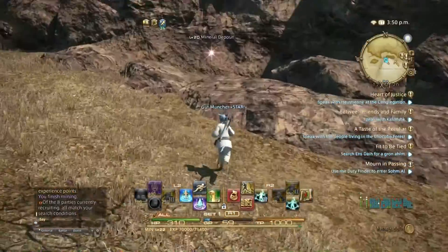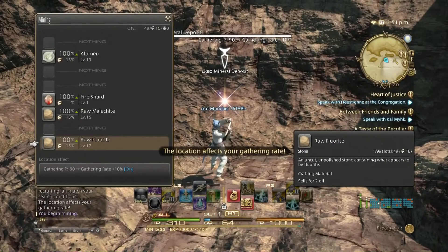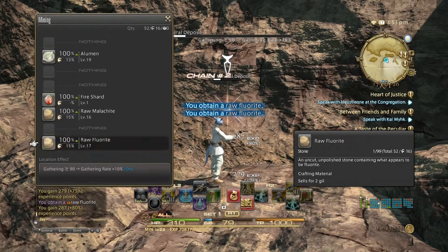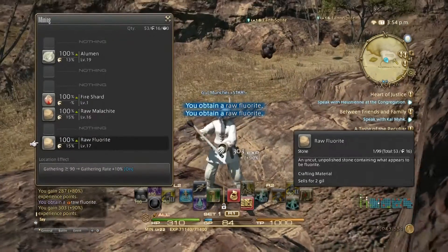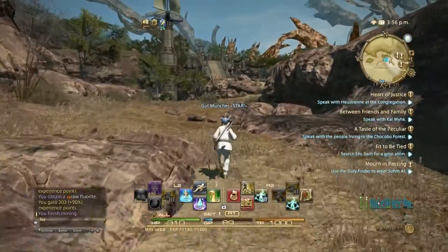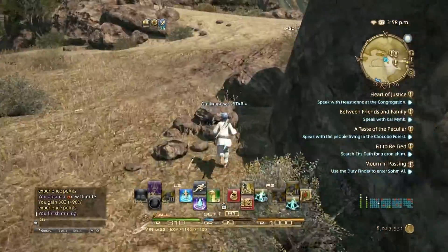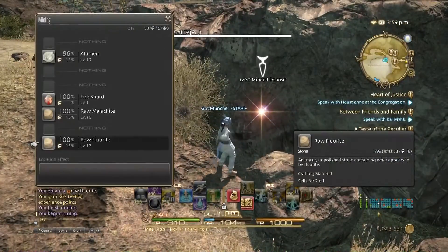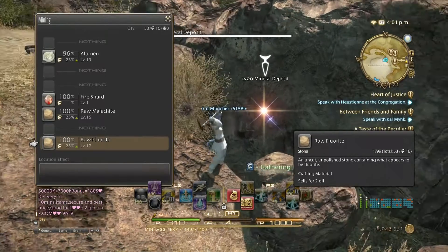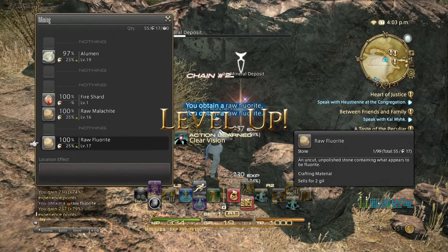You can also sell this stuff here — this is low-level mining stuff, and I'll be able to sell it in stacks of 99. I'm not really sure how much you'll get for it; I'll check that out later. A friend of mine pointed out that the stuff you can use — like the mudstone and the limestone — those types of stones used in crafting more often sell at a much higher price than the other ones. Also, I'm pretty sure you can buy fluorite from NPCs — it's really cheap, like one gill.